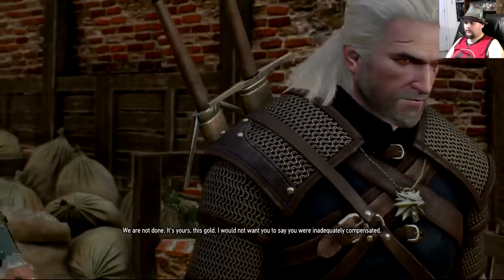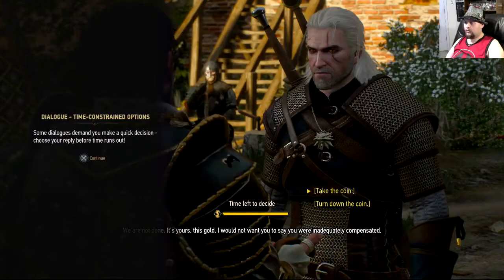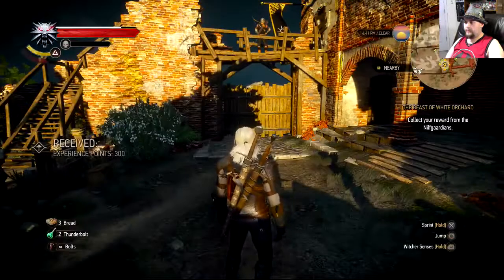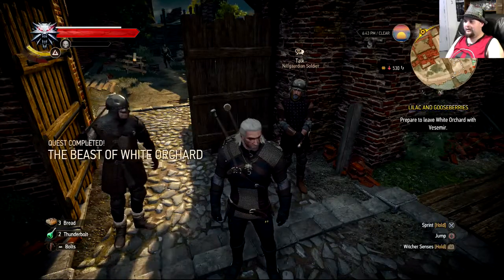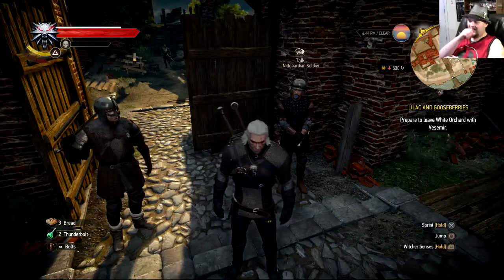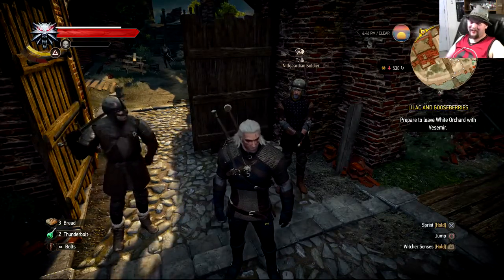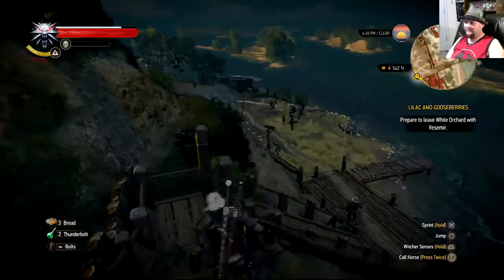A timed dialogue prompt appears — some dialogues demand a quick decision; choose your reply before time runs out. I'll take the coins since he's willing to give them. Something dramatic happens with a door — that was incredible!